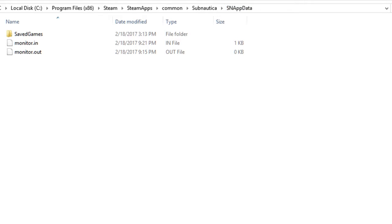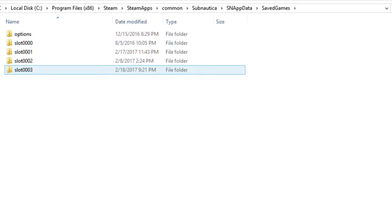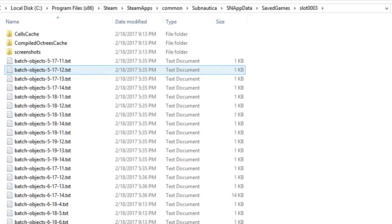The files are located under the Steam folder, in Steam Apps, then Common, then the Subnautica section. From there you find the SNAppData folder, then the save games. Choose the appropriate save game you want to clean up, and you'll find two folders called Cell Cache and Compiled OC Trees Cache. These two folders contain all the quirks and changes you've accumulated from playing the game.